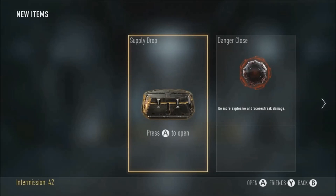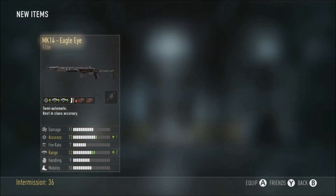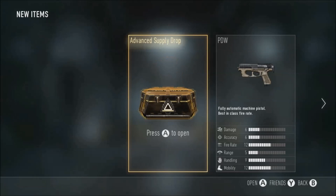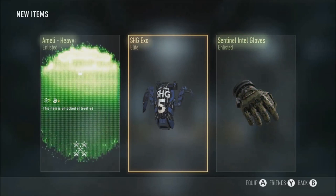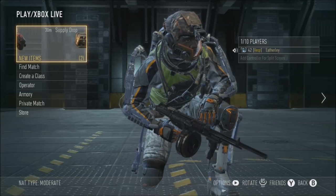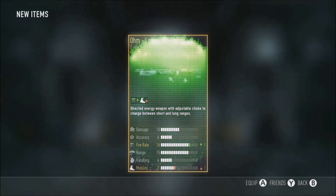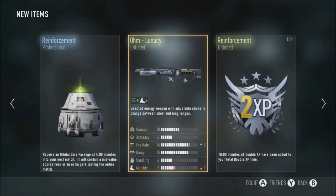Another supply drop, let's see what we get - it better be something good! A singular advanced supply drop - what are we gonna get? OHM Lunacy - yes! That looks really good, it's enlisted but plus fire rate. Put some more fire rate and some advanced rifling on that and it's just going to be amazing.